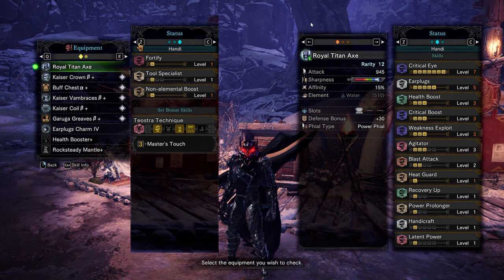I threw on a splash of Power Prolonger, but there's quite a difference of opinion between using Power Prolonger or Focus, or both, and how much you use of each. Outside of that we have Elementless Boost, since I'm on PC without Safi for this one, and took up the Guild Palace Switch Axe. You can extend the time your sword is in its amp state, or the time your axe is in Power Axe Mode, or you can go the focus route and get to your amp state even faster.